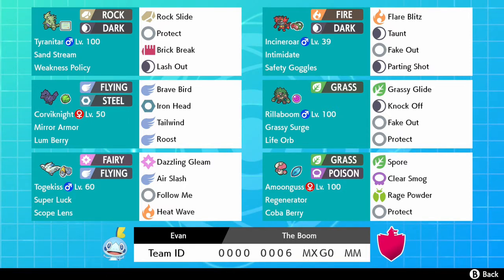This team features Tyranitar with Sand Stream and Weakness Policy — pretty standard Jet Rock Slide, Crunch, Brick Break, Lash Out. I really like that moveset. Incineroar with Intimidate and Safety Goggles with Flare Blitz, Taunt, Fake Out, and Parting Shot. I really like that moveset as well. Then Corviknight with Mirror Armor, Lum Berry — which will remove all status conditions one time — Brave Bird, Iron Head, Tailwind, and Roost. Really nice moveset. Then Rillaboom with Grassy Surge, Life Orb — with that classic Life Orb, Rillaboom is going to do a lot of damage. Knock Off, Fake Out, Protect. I really like that moveset as well.